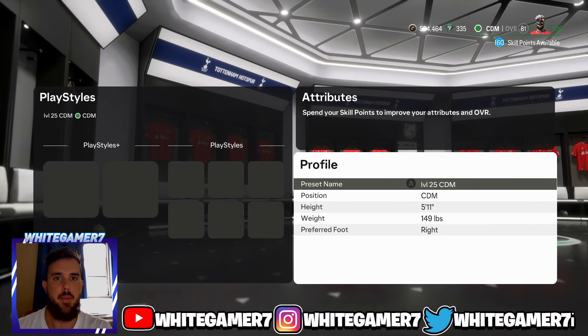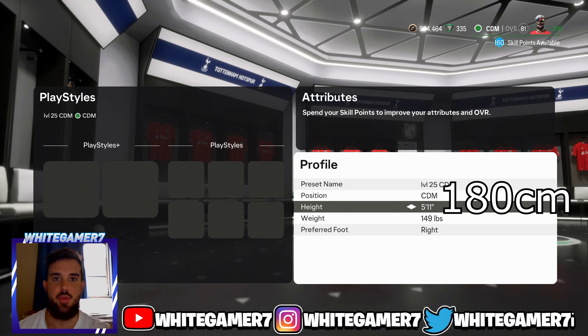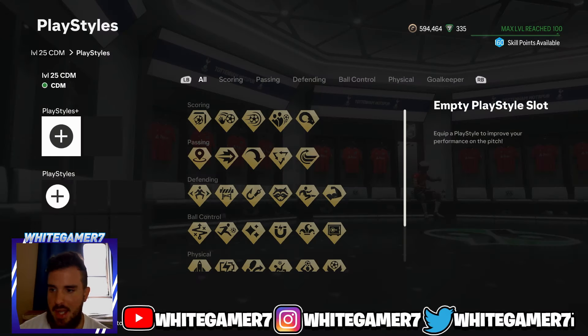What's up, boys and girls, it is White Gamer. Today we have the best CDM build for level 25, level 50, level 75, and level 100. This first one will be for level 25. For your position you're gonna go with CDM, height we're gonna go with 5'11", weight you're gonna go with 149 pounds.